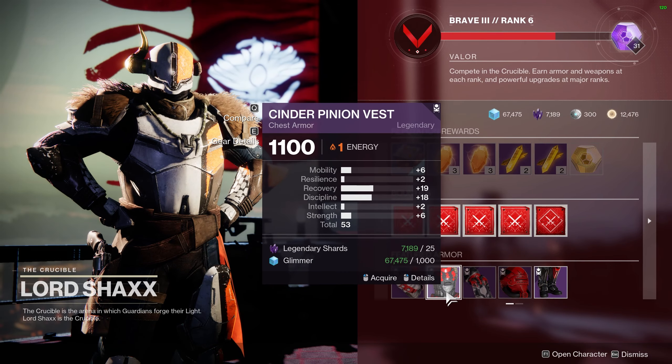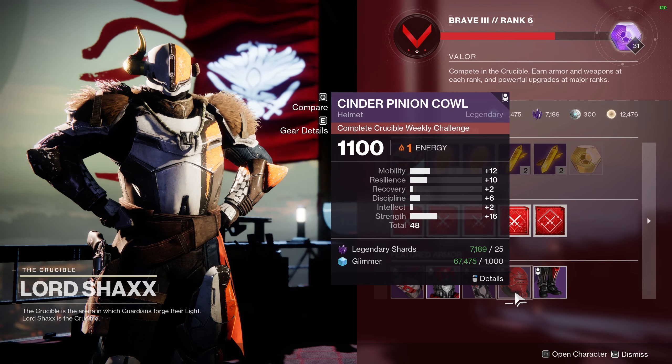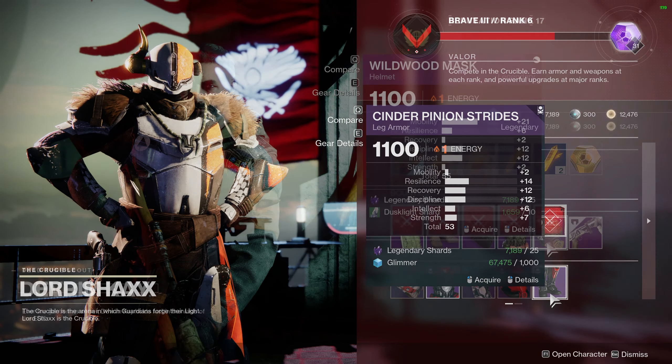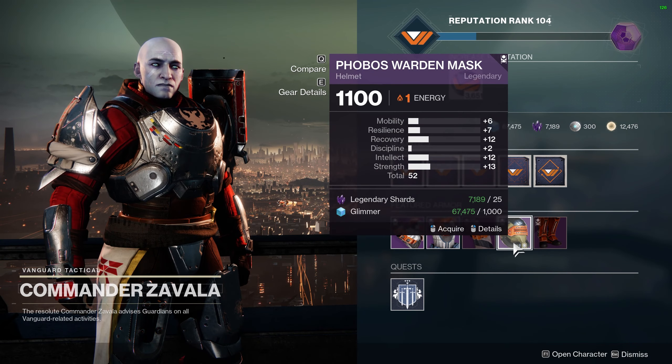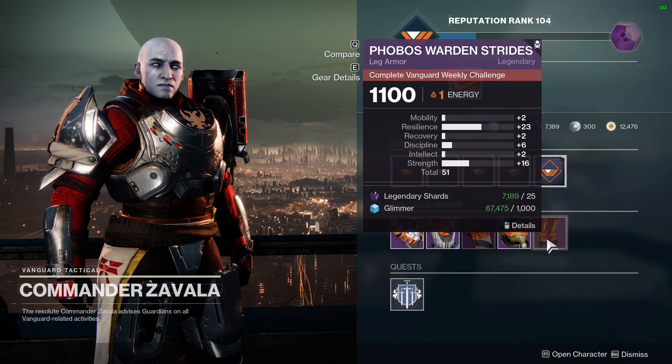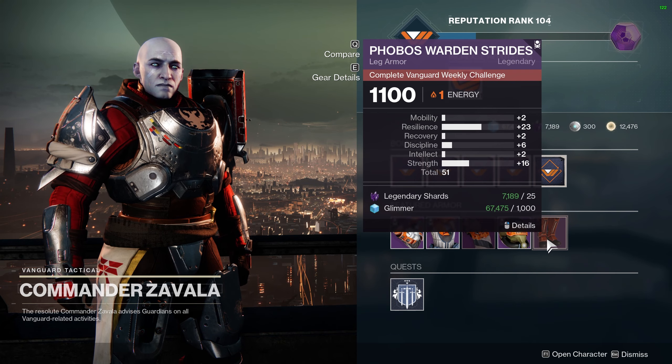Moving on to Hunters, I'm sorry to inform you I only found one piece this week that is worthwhile and it's a helmet sold by Devrim K. It has 21 mobility, 12 discipline, and 12 intellect. I would say that this is a decent piece since the highest stat helps reduce your dodge cooldown while also giving you a bit of discipline and intellect.